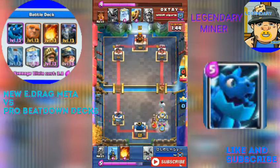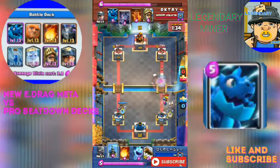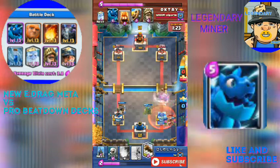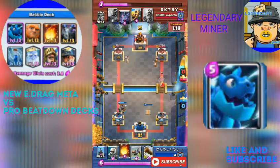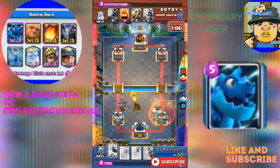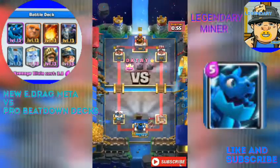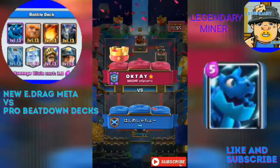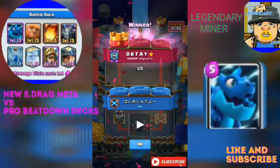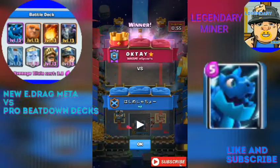That was a use mistake with the Miner. I know who's winning right now — yeah, the X-Bow user is winning. It came with a dramatic counter, and that was really awesome. It's probably going to drop the X-Bow again — actually no, I think this is the end of the match. Poison the tower, probably throw the Ice Spirit, and that was a really crazy, really epic match. 1-0.